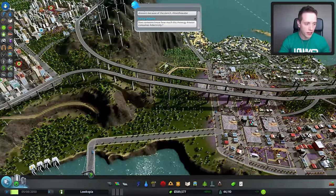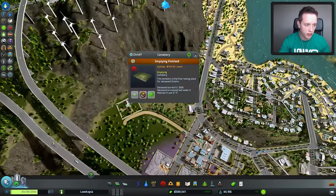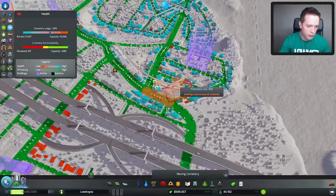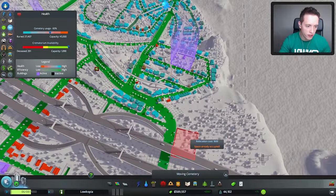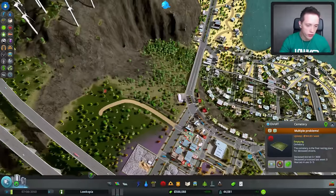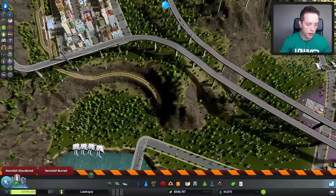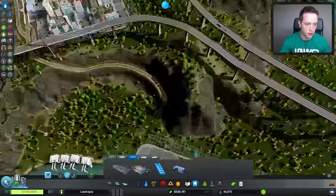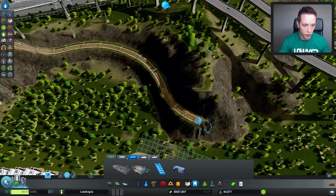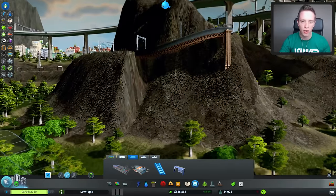I'm actually thinking about making it loop around here and maybe connect over here somewhere. We can finally move the cemetery. I'm thinking of making it connect somewhere over there instead of where we originally had it planned. We'll move this thing over there for now and remove this road as well. I think I'm just gonna try and keep making it cut into the mountain, though it's a bit of a hassle because sometimes it just randomly decides to go the wrong way.